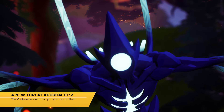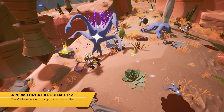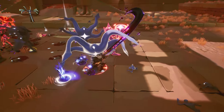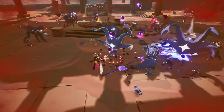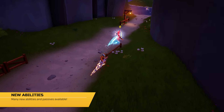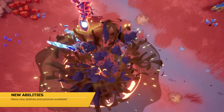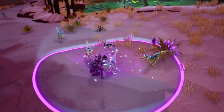A new enemy approaches. The void has invaded the land and includes several different new enemy types. Players will have to stay on their toes to help protect time from this new threat. In the wake of this new enemy, we have many new abilities and passives to aid you on your journey. As always, you will need to find the right pocketwatch for the job if you want to unlock them all.